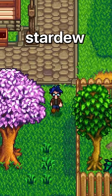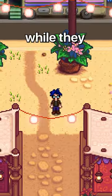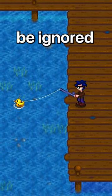A ton of updates have come to fishing in Stardew Valley, with one of the coolest being the new bobber styles. While they don't provide any actual advantage, pulling back the rod and throwing out a duck is just a level of cool that can't be ignored.